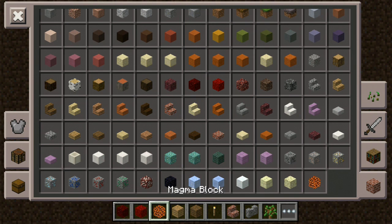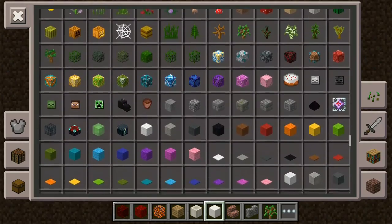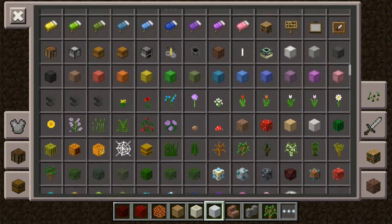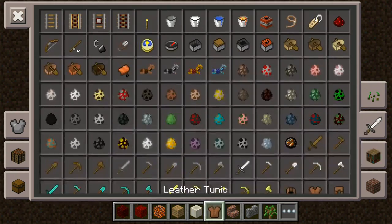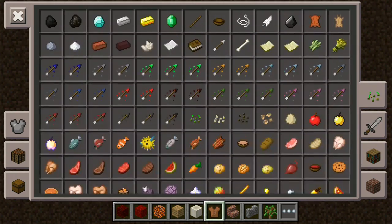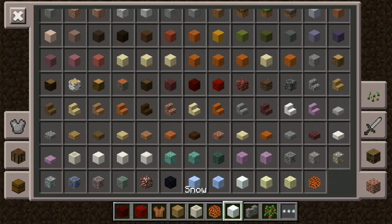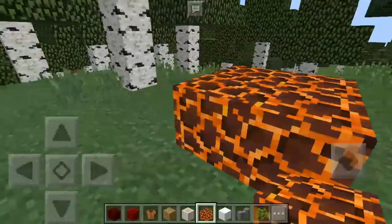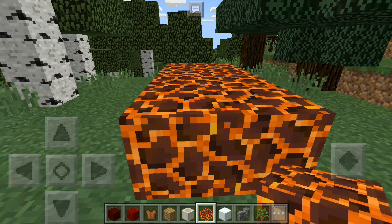Looking around, it seems it's still the same. I'm trying to find the fossil — I think it's still there. There's the magma block! Magma blocks are something I really wanted because they're awesome for redstone builds and also work great as a light source.